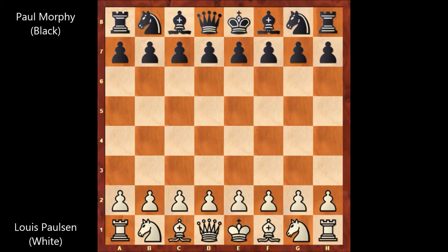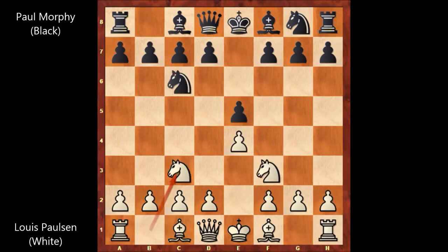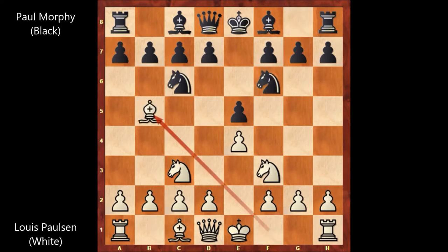Louis Paulsen, who has the white pieces, starts the game with e4. Paul Morphy played e5. Knight to f3, Knight to c6, Knight to c3, Knight to f6, Bishop to b5 — and we have the Four Knights Spanish game. Paul Morphy played Bishop to c5, and both players castled.